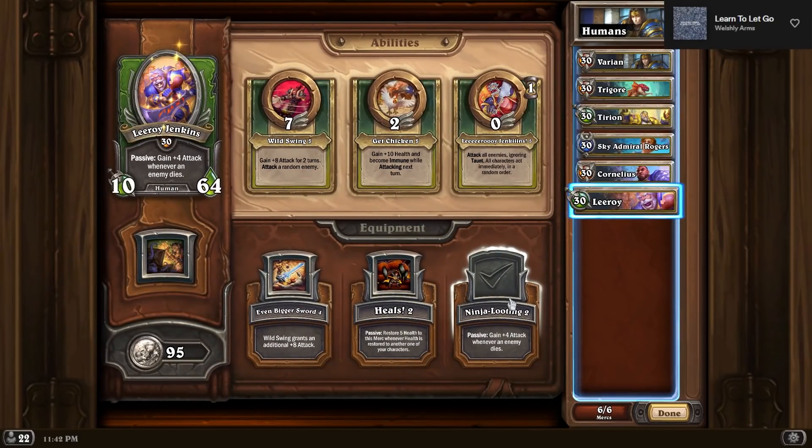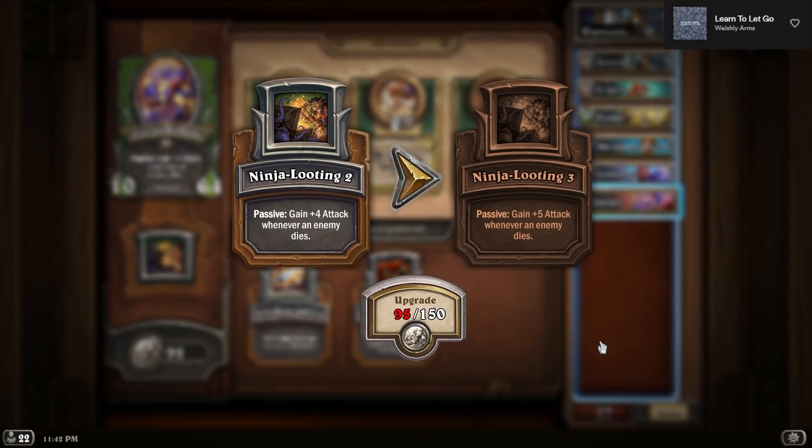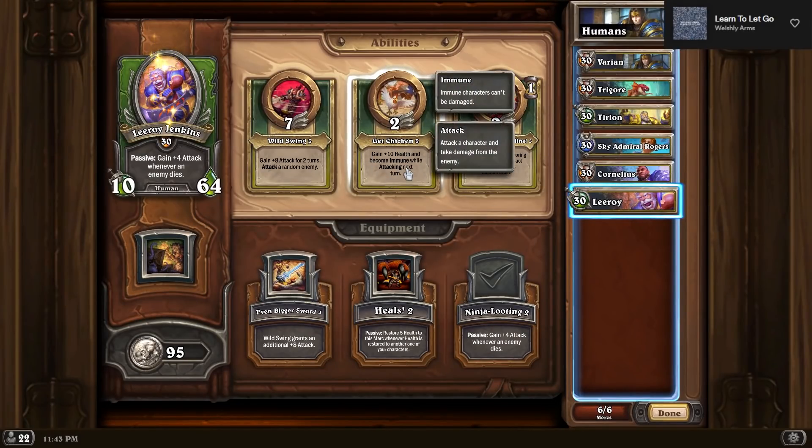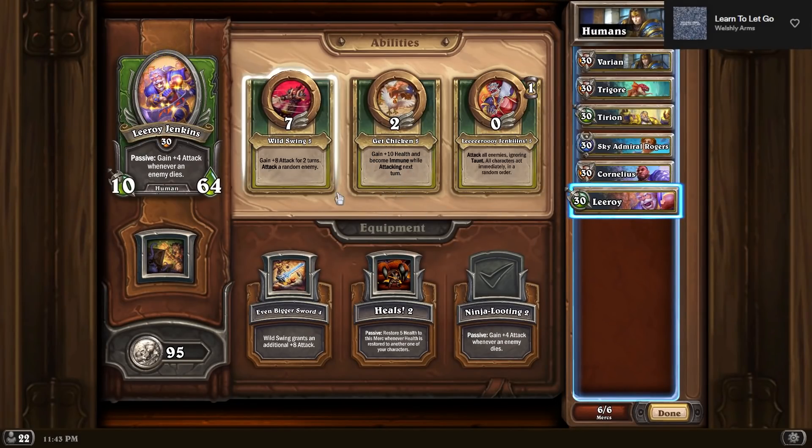Tyrian is pretty good in this comp honestly. Being able to shrink down something to kill it on turn two — potentially the Trigor, so it's not zapping you a bunch that turn — is not bad. But we're really also using him for his ability to buff up the bench by plus eight, plus eight, as Leroy is going to be our predominant way of closing out a lot of these games. We're running Ninja Looting, and even at level two — plus four attack whenever an enemy dies — is a lot of attack in a Kazakus-heavy meta.